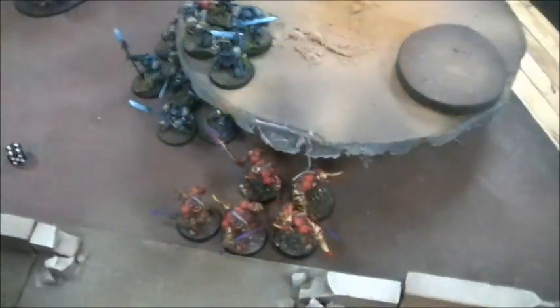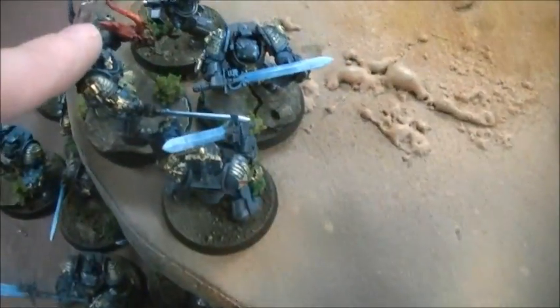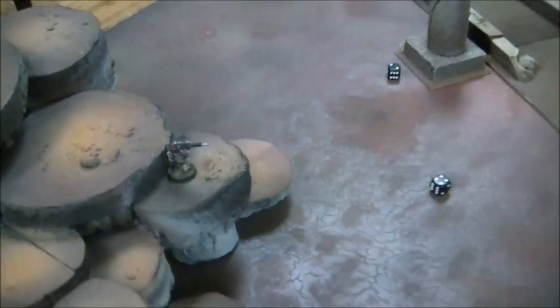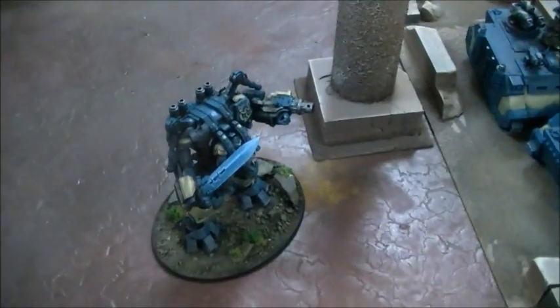This guy right here is just Carthon, and then he's got his librarian right there. Vindicare moved up — I'm trying to be useful, but I don't think he's going to get much done this game. Dreadknight wandered up this way — I did that on purpose because he's gross.